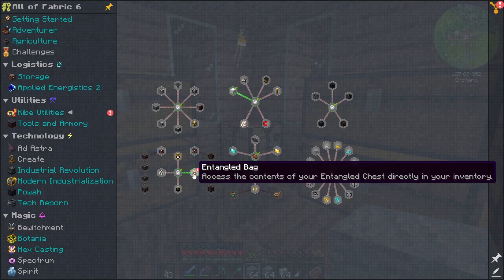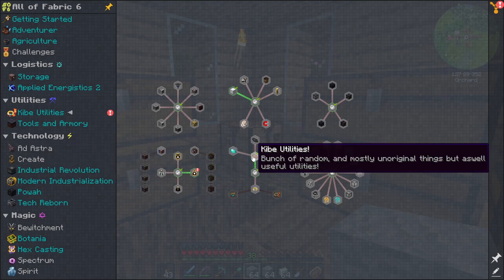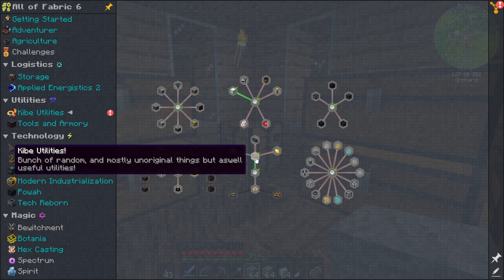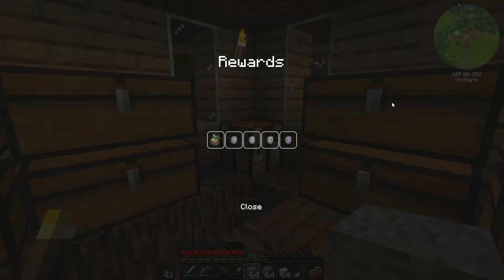Kibbi! Kibbi utilities. I do want to get into the kibbi food stuff because my wife is actually Lebanese and we make kibbi all the time — I'm probably actually making some kibbi today. So we're making gold kibbi and cursed kibbi and diamond kibbi. We'll get into that eventually. I've never used this kibbi mod but it's super cool.